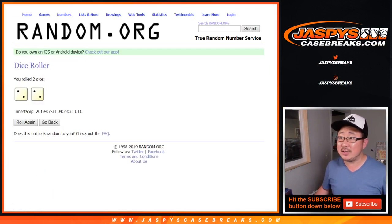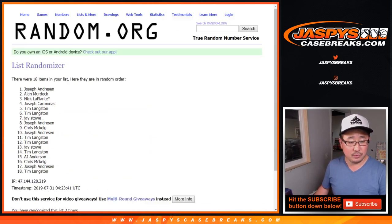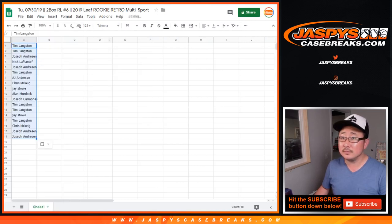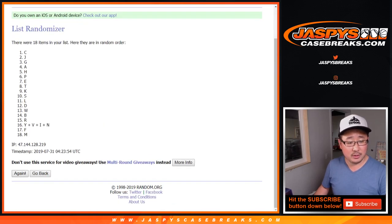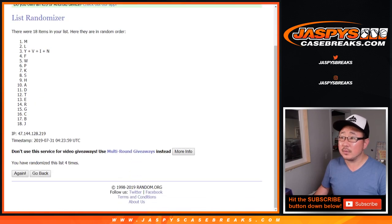Let's randomize each list. Two and a two for the hard way. One, two, three, and four. We've got Tim down to Andreessen. Two and two, four times for the letters. One, two, three, and four. M down to J.